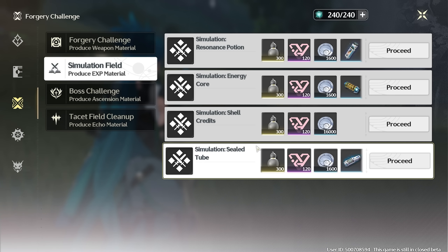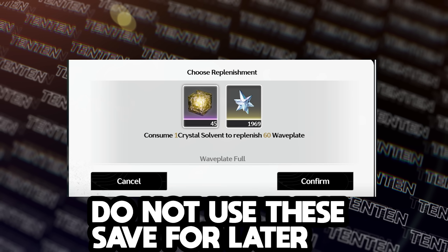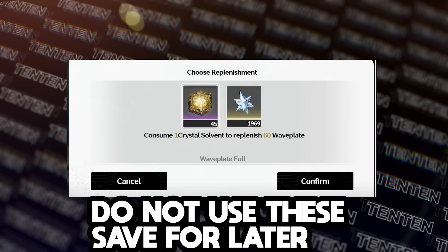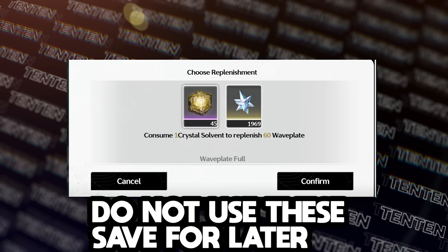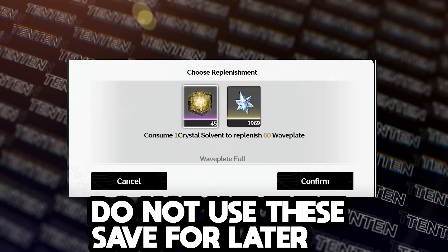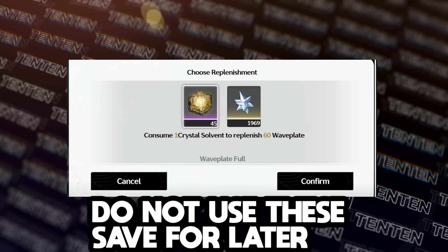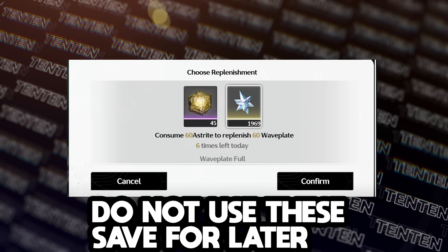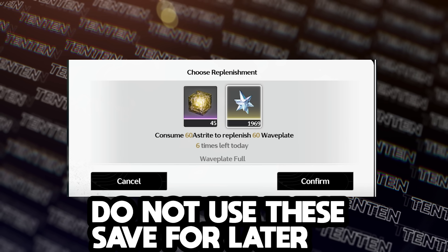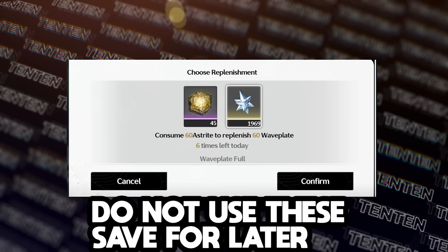While you only get 240 energy a day, you can actually refill by using Waveplate with Crystalline Bloom or using Astrite, but it's extremely not recommended to do either of these when you first start playing. These two are extremely hard to acquire and will be a lot more important later on — you should only be using them for endgame. In fact, it is recommended that you never use Astrite to refill your Waveplate, because it is extremely important to use it for other things, unless you really, really want to — which is mainly when you're spending.